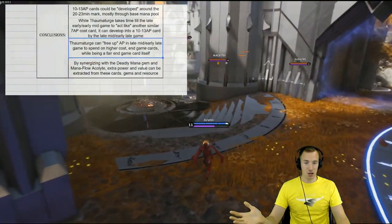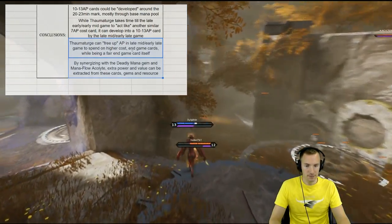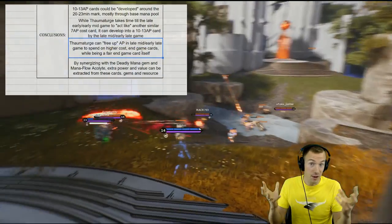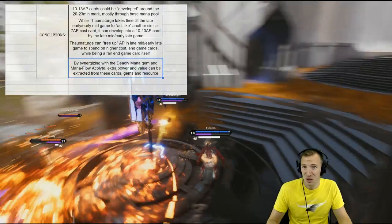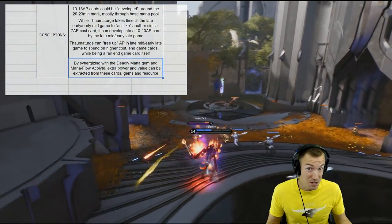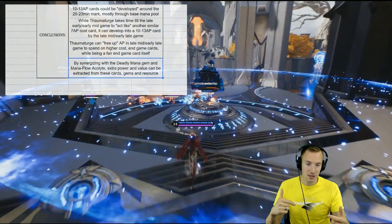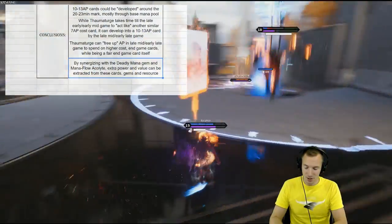So there you go. What do you guys think of Thaumaturge? The last two points are kind of the whole crux of it: Thaumaturge frees up attribute points in the late mid and early late game that you can spend on other higher end game cost cards, while still being a fair late game card itself. If you can synergize with Mana Flow Acolyte and go for a crazy end game card — maybe Red Zone — it can be pretty tremendous. Let me know down in the comments what you think of Thaumaturge. Did I miss anything? If you have tips or other perspectives, let me know, as I'd love to learn from you.